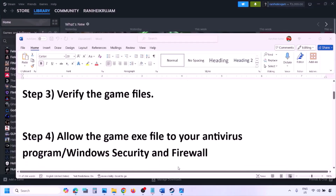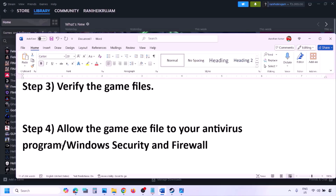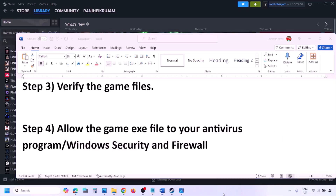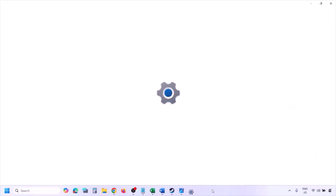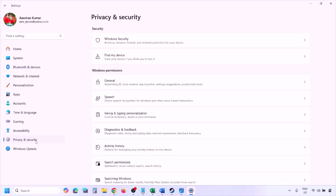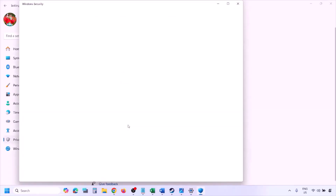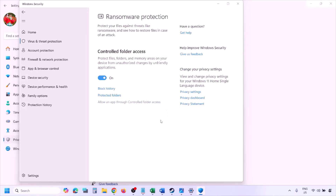The next step is to allow the game exe file in your antivirus program. If you have any third-party antivirus like Avast, Norton, McAfee, or any other, make sure you allow the game exe file. If you are using Windows Security, open Windows Settings, go to Privacy and Security (or Update and Security on Windows 10), click on Windows Security, then click on Virus and Threat Protection, scroll down and click on Manage Ransomware Protection.